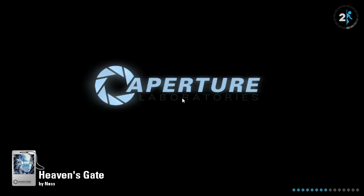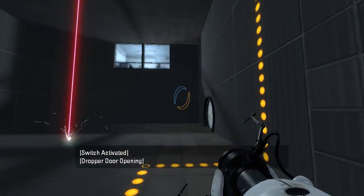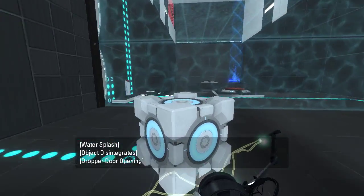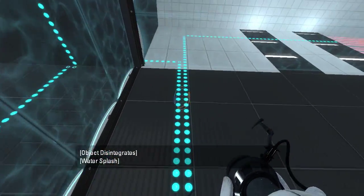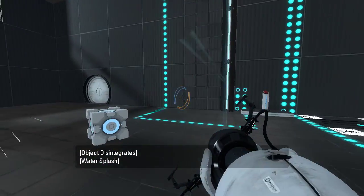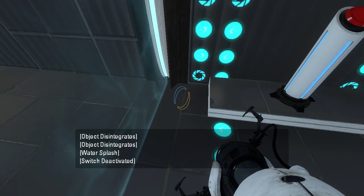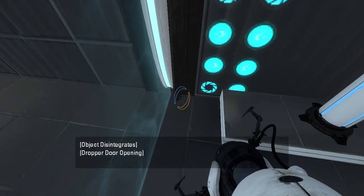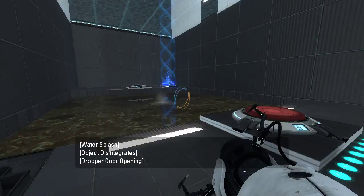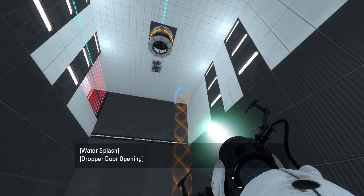It will probably become clear if I try doing other things. Do these fizzlers turn off at all? This button looks like it's supposed to go to the fizzlers. Hard to tell with ant lines. What is this? Oh! I didn't even consider stepping on the button. Amazing.